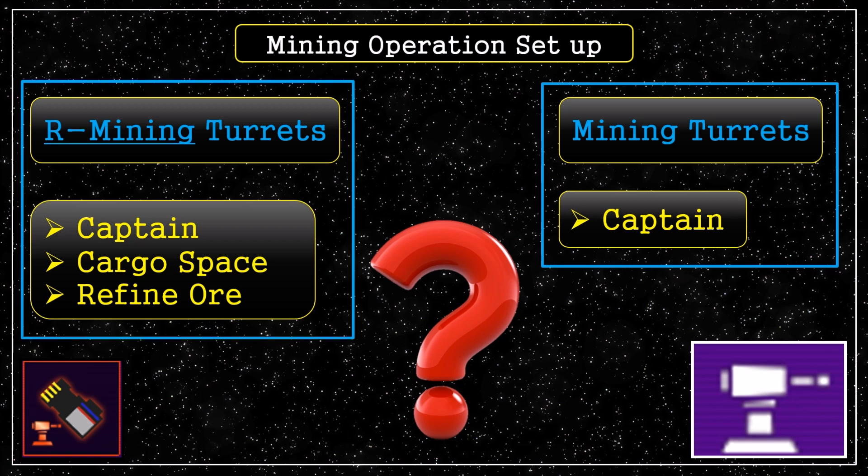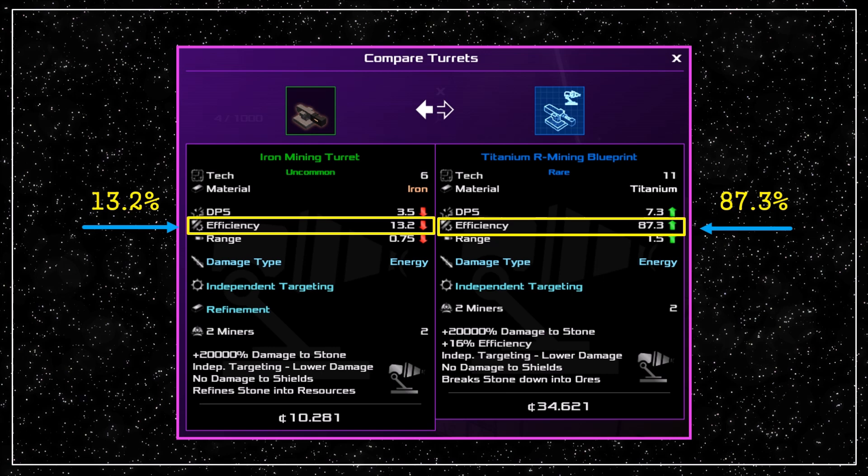A quick recap on the two techniques: the first uses normal mining turrets and only requires a captain; the second uses R mining turrets and requires a captain, cargo space, and ore refining. The big question is efficiency. Comparing the iron mining turret to the Trinium R mining turret — the normal mining turret has only a 13% efficiency rate, whereas the R mining turret is 87%. You're going to get a lot more ore out of an asteroid with far less wastage. That is a massive difference between these two setups.